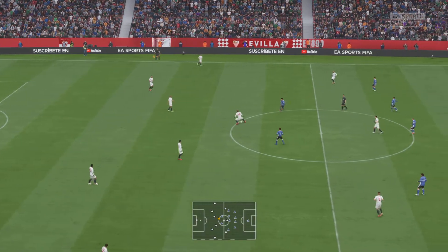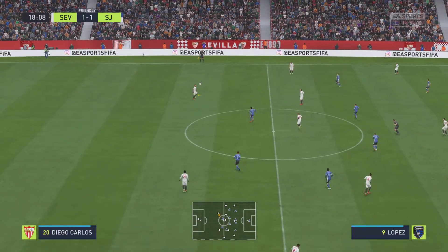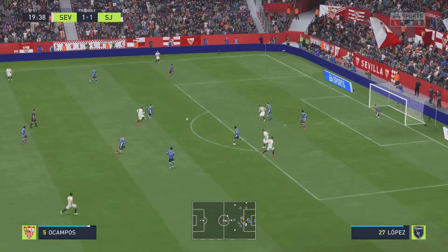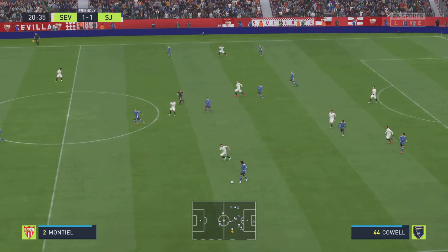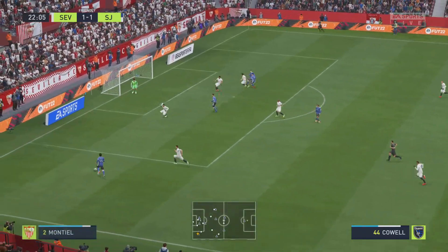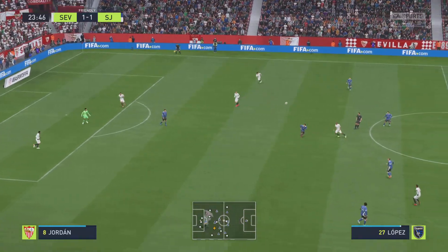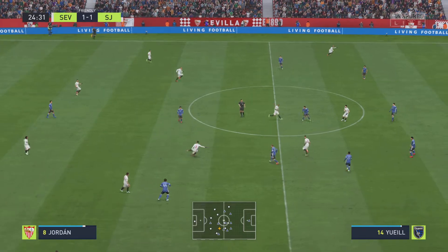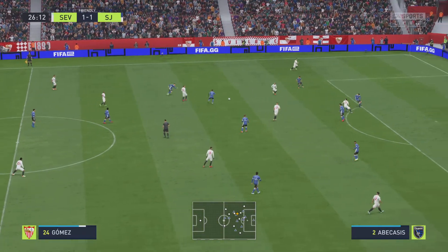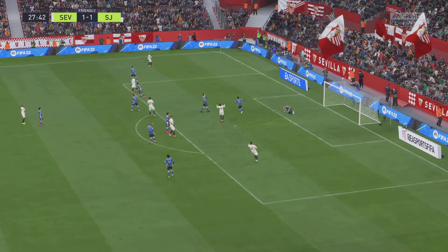Back underway — they've leveled it at 1-1. Fernando, then a deft clearance. The delivery towards the back post — at one point I wondered if the keeper would have difficulties, but no problems in the end. Juan Jordan, now with Gomez. Rakitic. Gomez. Lucas Ocampos — really well hit, but just too much height on it.